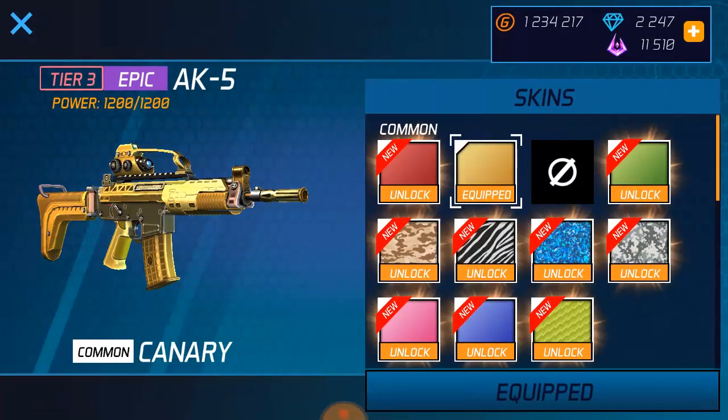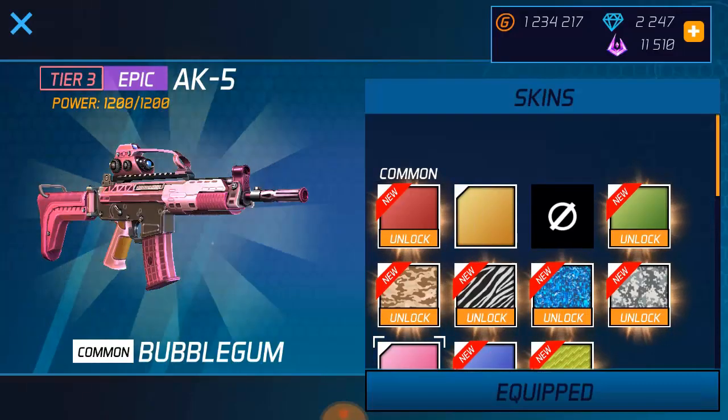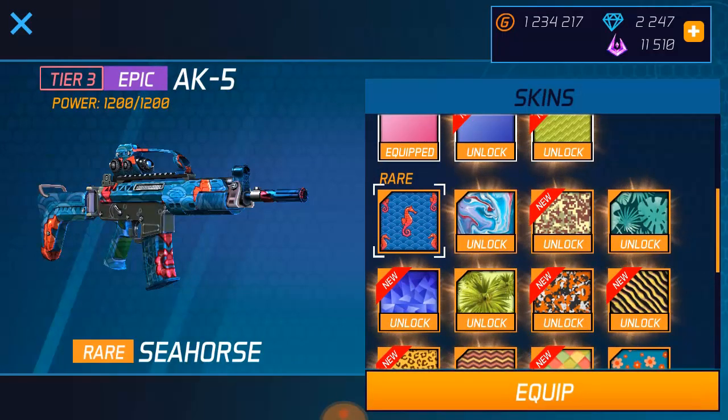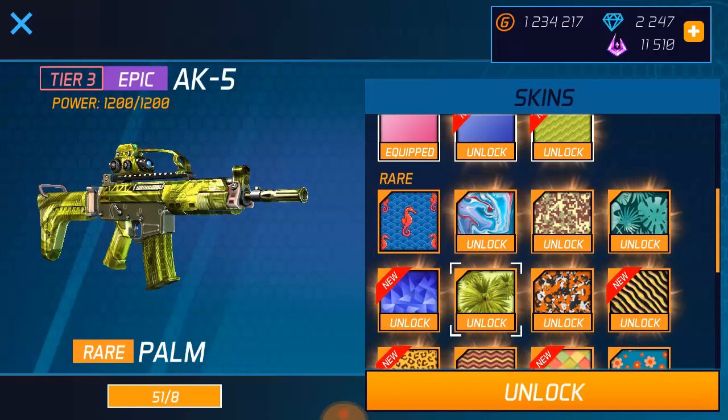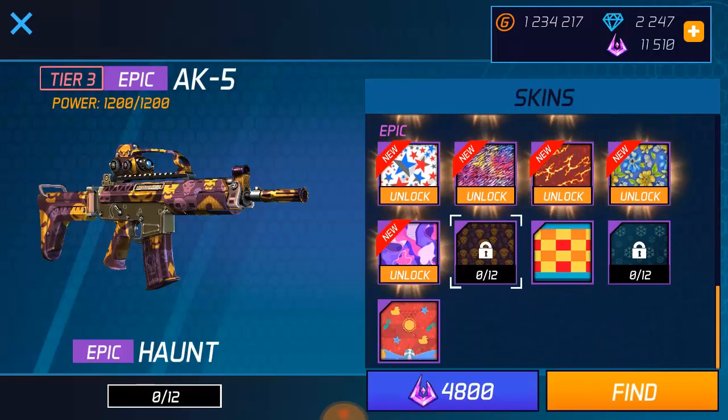You can still do this again if you still have more skins to unlock — just purchase and it keeps doing the same thing over and over for the other ones. And that is how you do the AK5. Just in case you have this issue — it says use for 4,000 shield. If you have the shield, then click on it. But I'm not doing that because I'm saving my shield for something else.